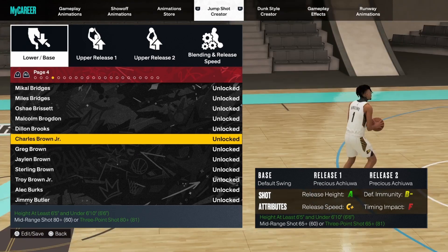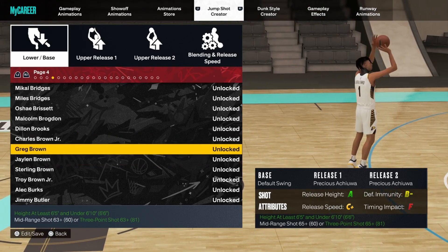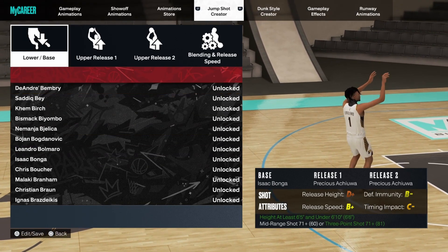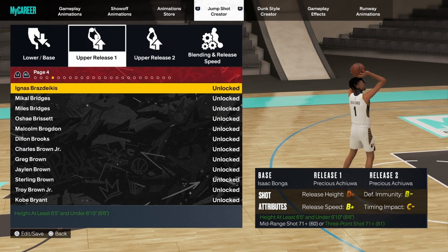First off, the base is the same on both jump shots. You want to go with Isaac Bonga base, right here. Isaac Bonga base is what makes this jump shot what it is — it's basically Set Shot.